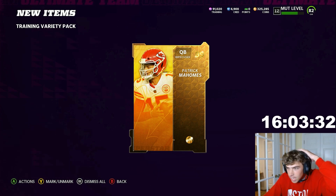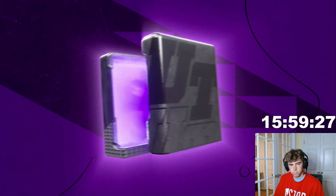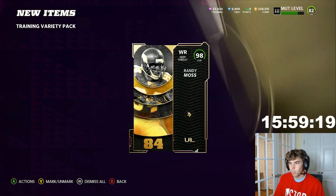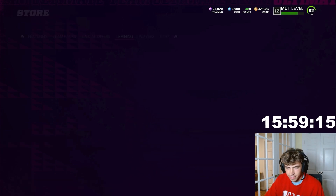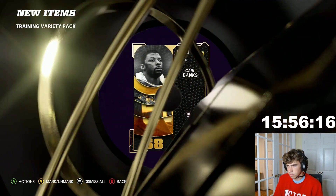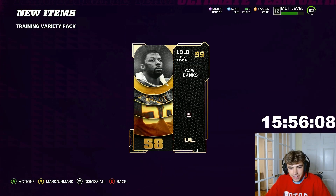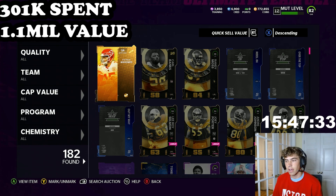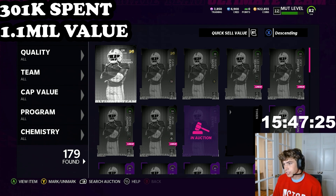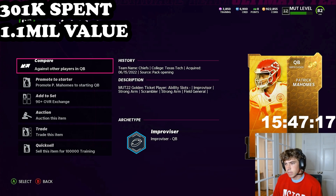We just pulled another golden ticket! This account is juiced. This is actually a joke — what is the pack luck on this account? The pack opening is done for now. We still have our Mahomes, Carl Banks, and Randy Moss. I think I'm just going to hold on to them for now. All three booster items are getting quick sold, so we have an extra 150k. From our 300k to 1,000 coin investment, we made over 1.1 million coins if we sell everything — more like 1 million after tax, which is absolutely nuts. Remember, it was a risk, so I got lucky.